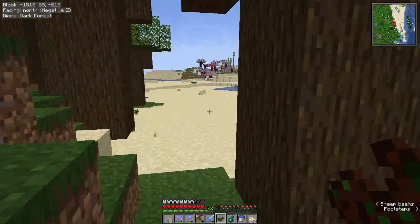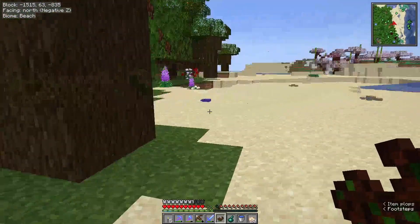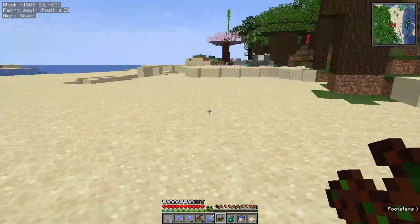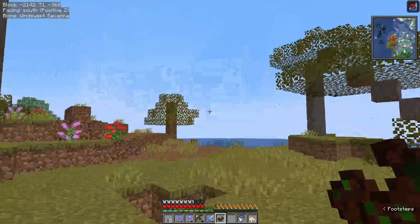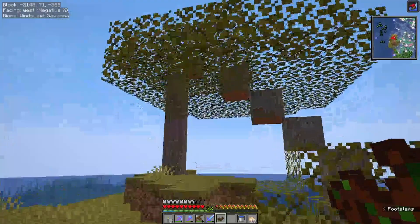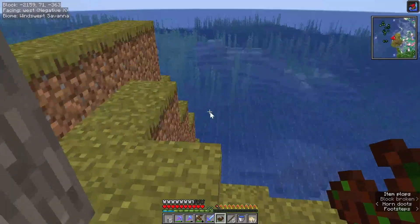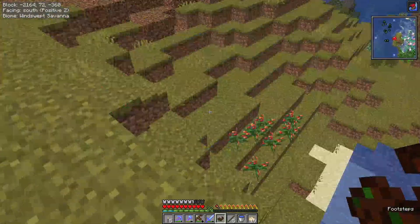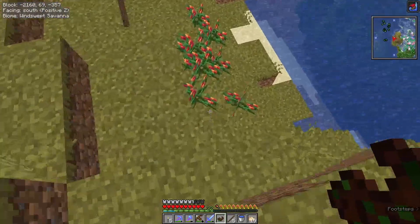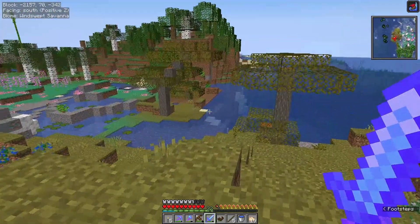That's enough Dark Oak saplings. Oh, there's more over here. Twenty, twenty. Now for Acacia. Here we are at the Savannah — not very big, but it has what I wanted. I could clean up the tree trunks, but I think I'm just going to leave them. I've already got Palmer's Light Tomatoes, so I don't need that.